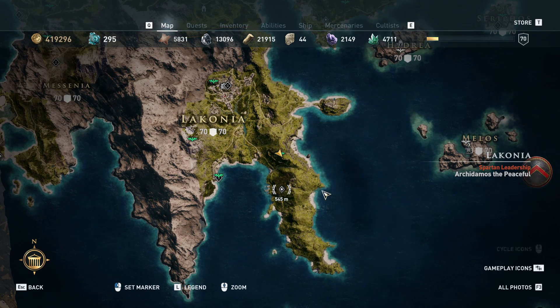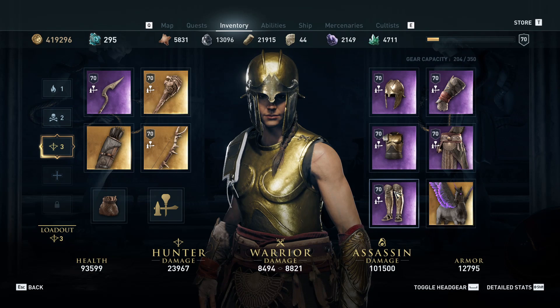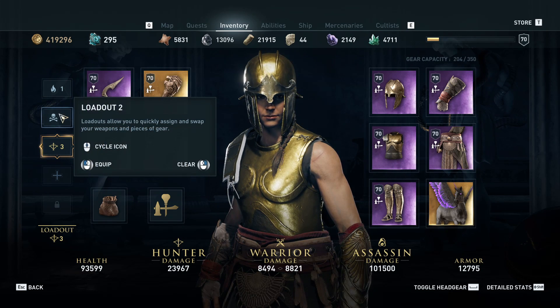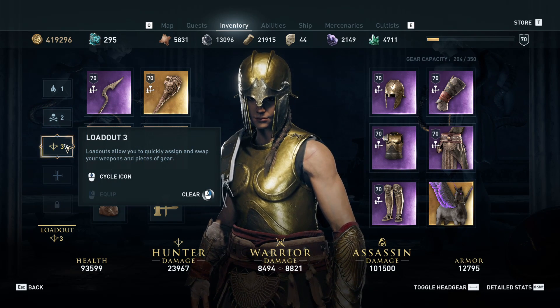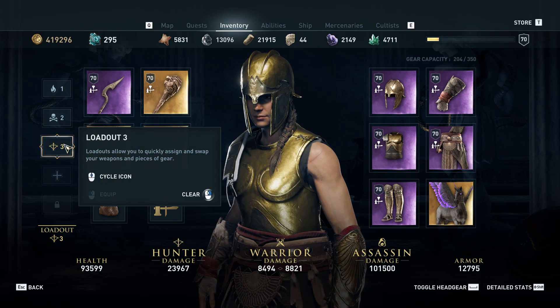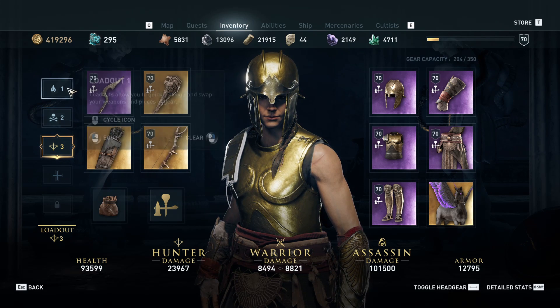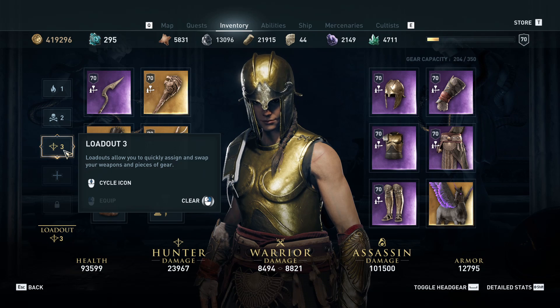The reason why we're doing this is because we reached level 70 during the last episode, so we knew we're doing a gear revamp. And so far, since around level 45, we've been doing a gear revamp of the Fire Warrior set and the Poison Assassin set. We've been largely ignoring the potential here for building a Hunter set. This time, instead of upgrading those two first, I upgraded the Hunter set first and dumped all the resources there.